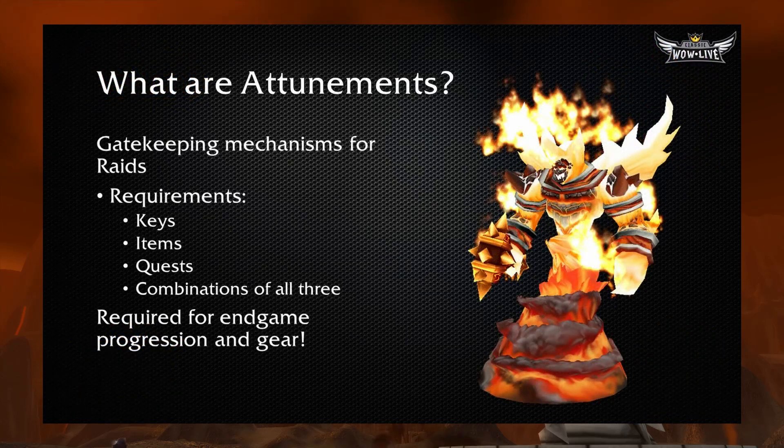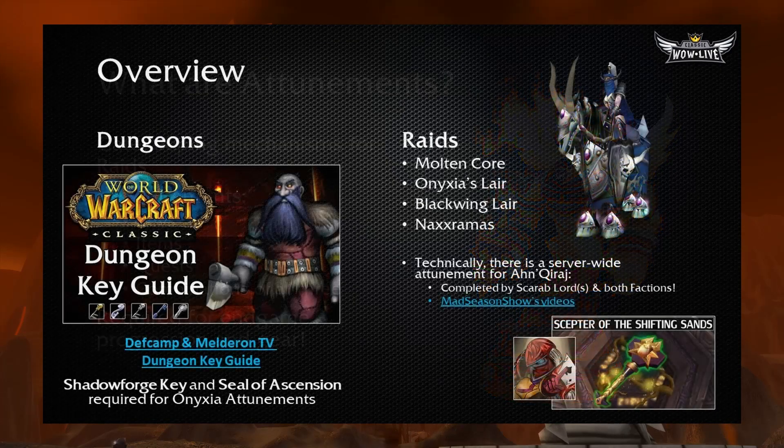Let's do a brief introduction before we get started. What are attunements? They are gatekeeping mechanisms for raids, and the requirements to complete these attunements can be keys, items, quests, or a combination of all three. These attunements are required for you to progress into the raids in Classic WoW, and therefore get the awesome loot in these raids. Keys can be one type of attunement, primarily used for dungeons — I've already made a guide for that. It's really important to watch that guide first, because you're going to need the Shadowforge Key and the Seal of Ascension to complete parts of the Onyxia attunement and even other attunements.